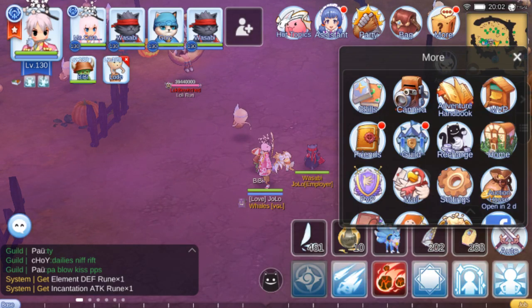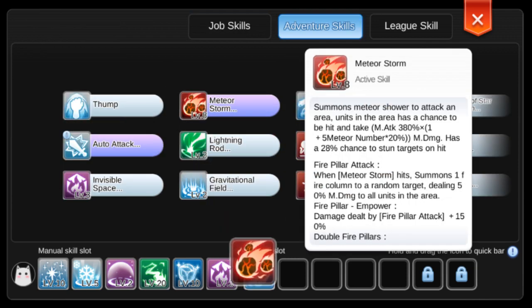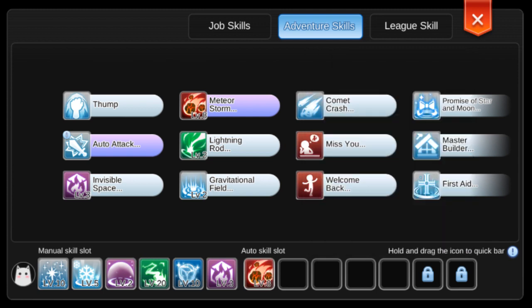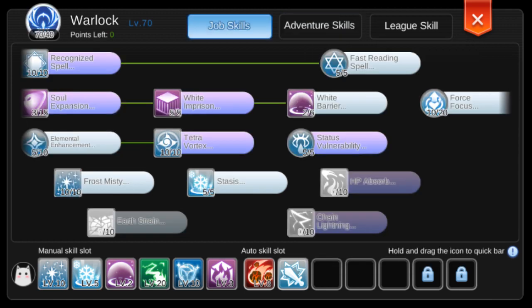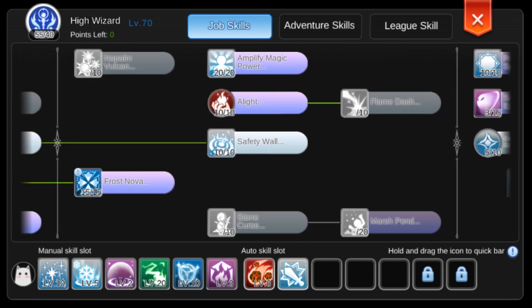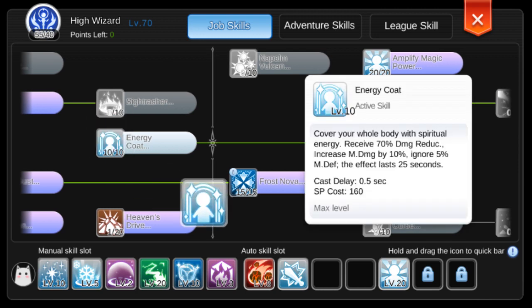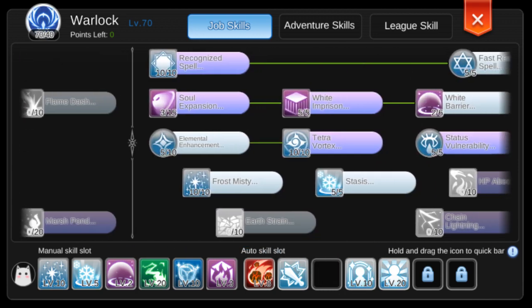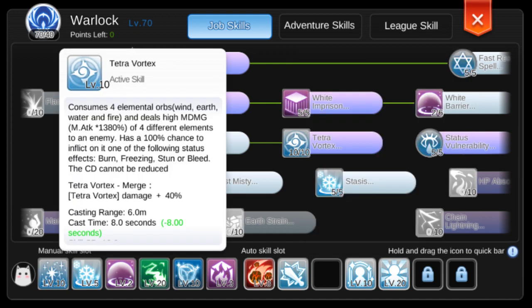Now for the skills, our main damage will be coming from MS. And I also like to put in the auto attack, because I have the auto Holy Spirit rune. The fight will likely last a long time, so it's good to put your buffs in auto. Except for recognize spell — we'll cast this manually along with Tetra.